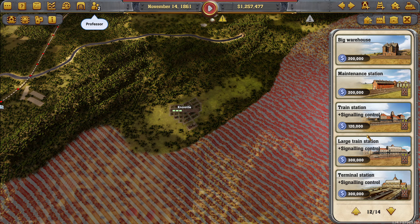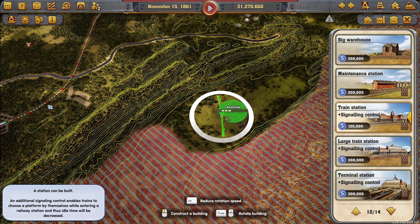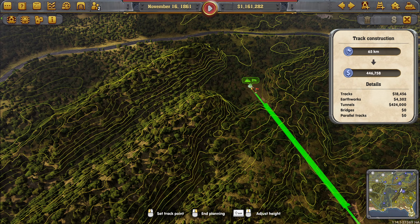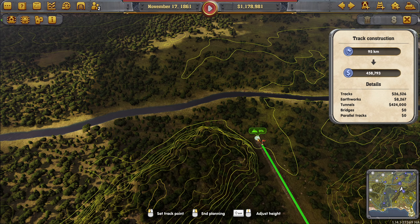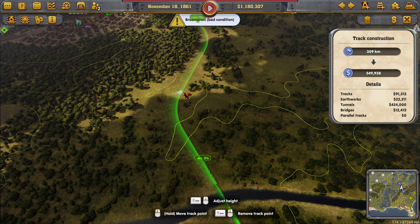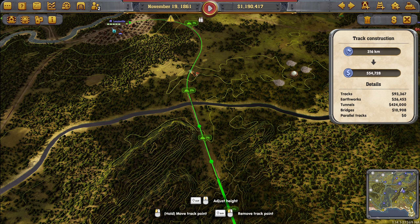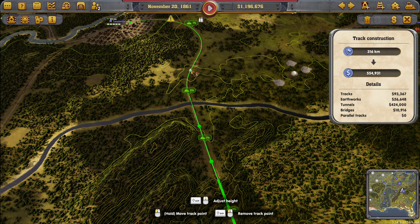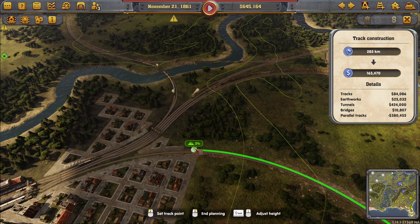Next up we need to go to Knoxville, and Knoxville is easiest reached by going something like this, dragging you through here. That will probably do. Quite expensive because of that tunnel, but I don't think we can do much about that — as a matter of fact, I know we can't. We're just gonna have to learn to live with it. Simple as that.